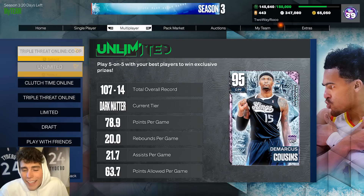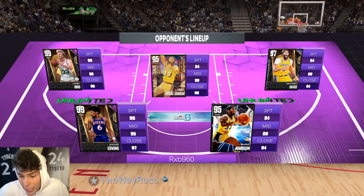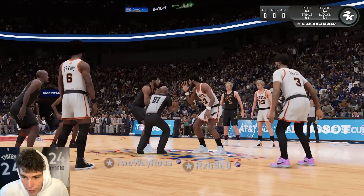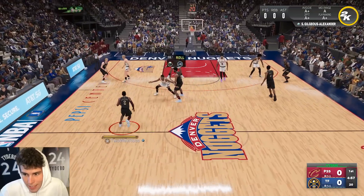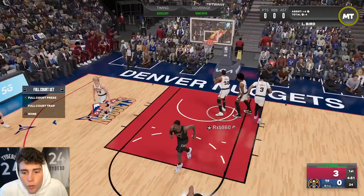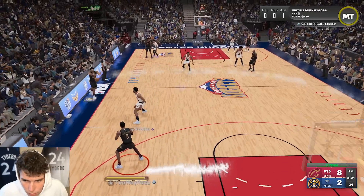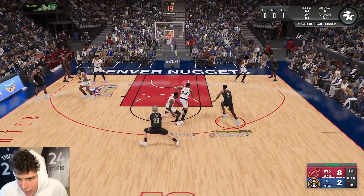The only real way to test how good Evan Mobley truly is, is to hop right into a MyTeam Unlimited gameplay. My opponent has an outstanding lineup — 83 and 35, pretty solid at the game too. It's gonna be interesting to see what Mobley can do offensively. He looks massive on the court. Defensively is really why we're running Mobley — forget offense, I got enough offense in my backcourt.